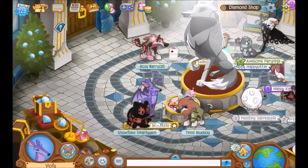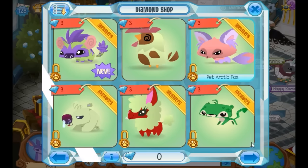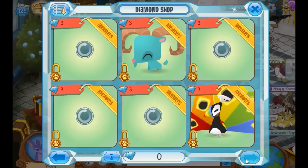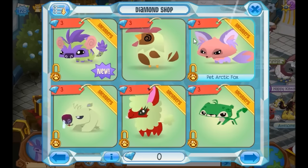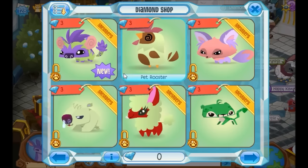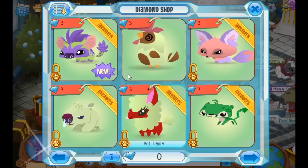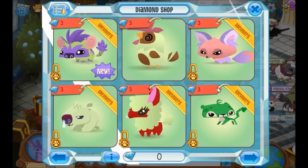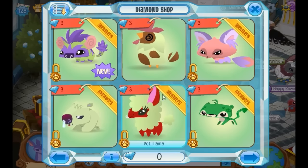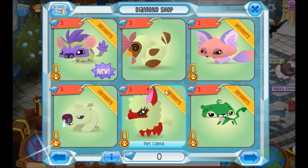Then what you're going to want to do is click on pets as usual. So you have to get a pet on this page — it has to be on the first page, because I did try it on the pets over here and it didn't work. It only works on these pets. I do not have any of these animals. I don't buy pets usually, I just get them from streams.